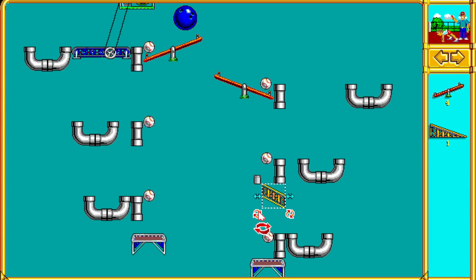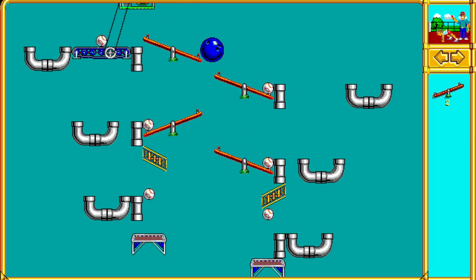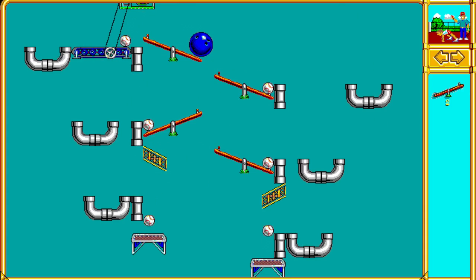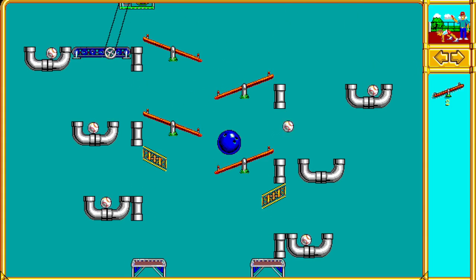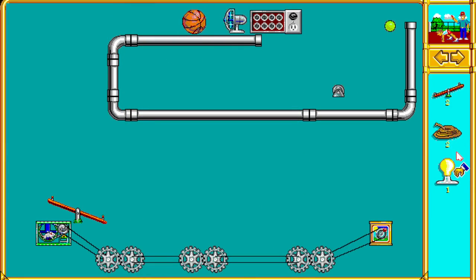All right, so this is puzzle 28, A Baseball in Every Pot. The original solution I did just used all the seesaws, because what else are you going to do? It's the most obvious thing to do. So I tried to use the ramps and the various trampolines, and even that conveyor there, just to get something working. And I guess this is kind of a little speed run, getting it to go faster.